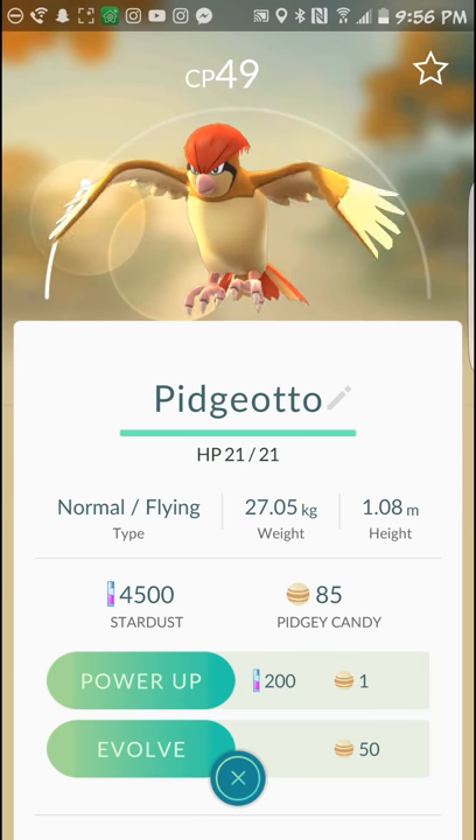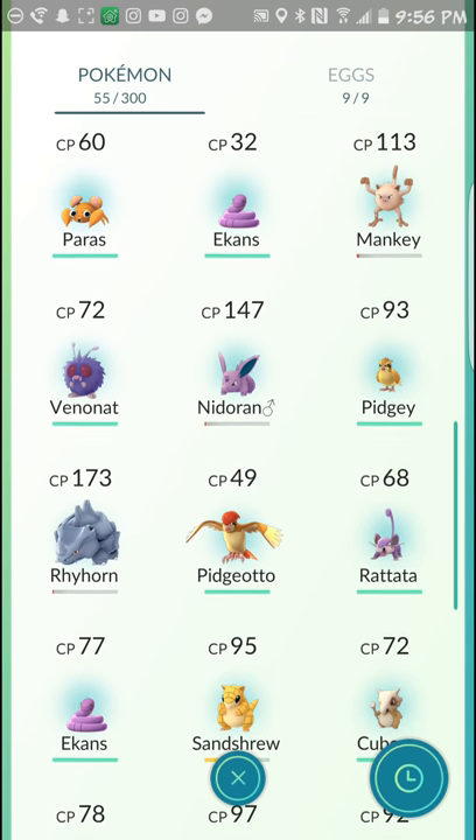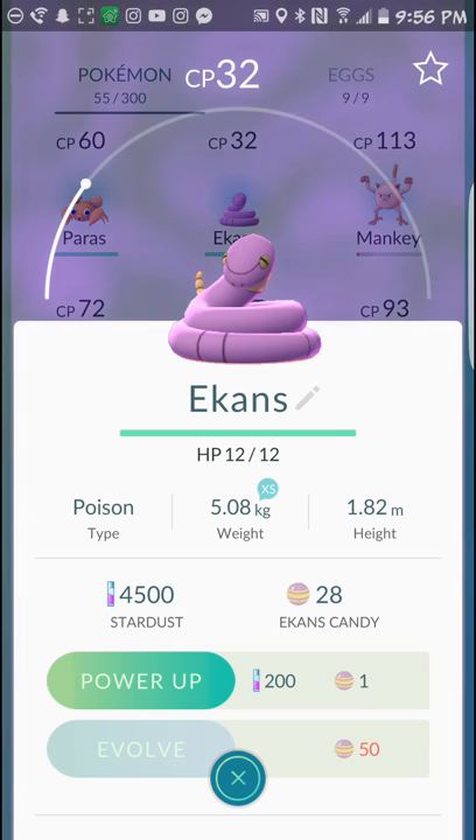It's less expensive to level up this Pidgeotto than it is to level up this Pidgey — it's kind of interesting how that works. I don't really understand exactly how that works. It must be that the more CP you have, the more you have to pay in stardust — so that's kind of interesting.